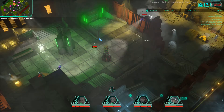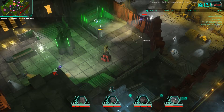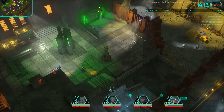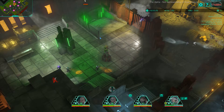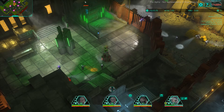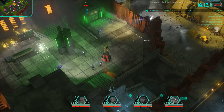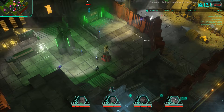I get spotted by the camera and a couple of security guards are now looking for me — their lights are yellow. So I just make a dash into the building and steal the information. I know I'm going to get caught, so I'm getting ready for that and preparing to make a mad dash out of here.